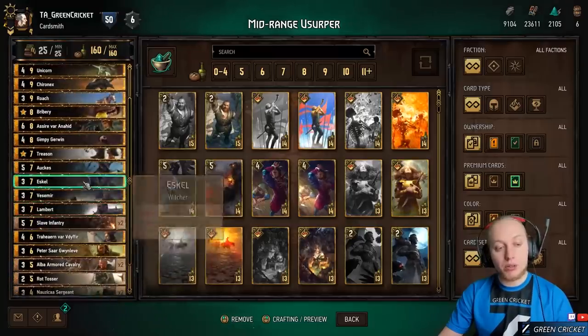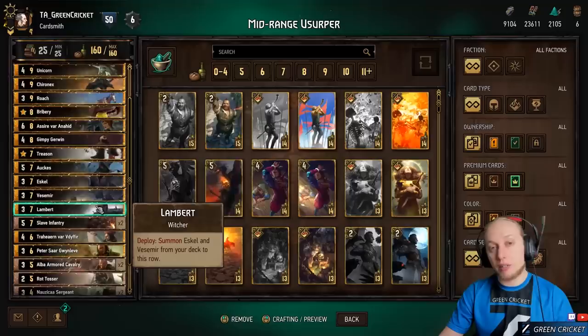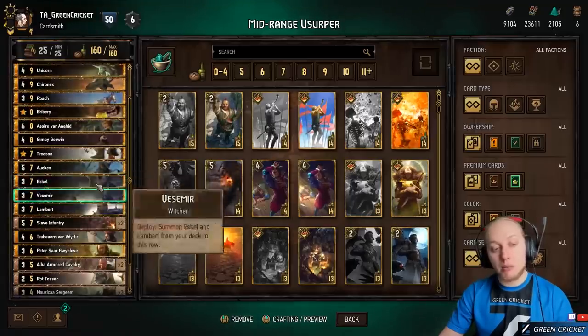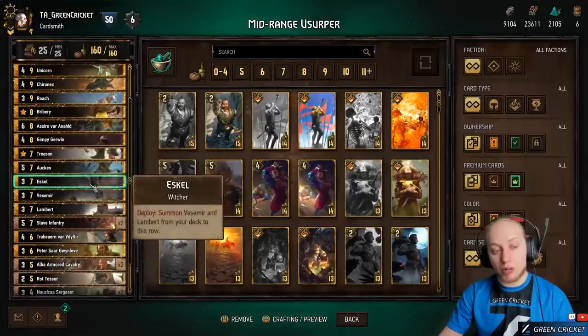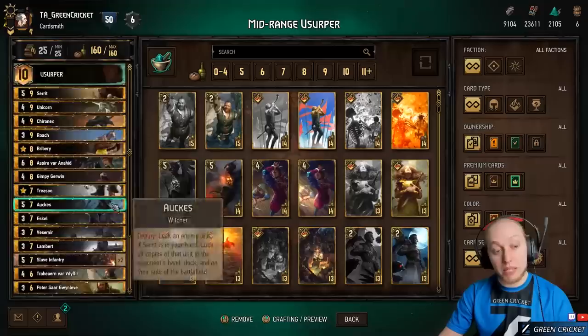Then we have the Witcher Trio, which is a solid 9 points. If Roach comes out of the deck it's actually 12 points right there in round 1, which we need because we're lacking a bit of tempo in round 1. Witcher Trio helps us out and also thins the deck so we get to the Unicorns a bit easier.